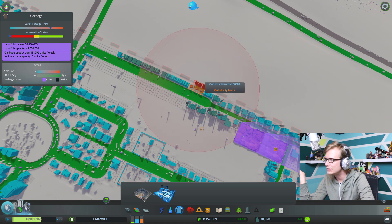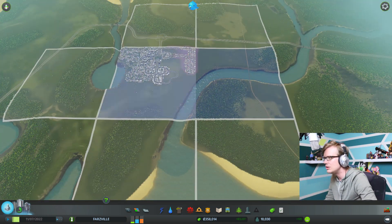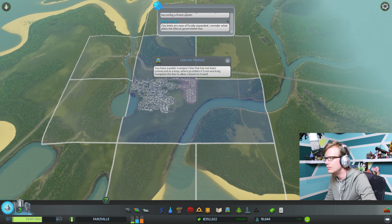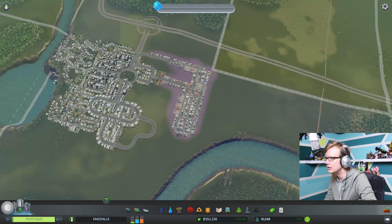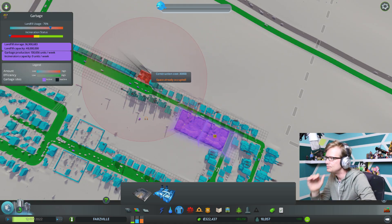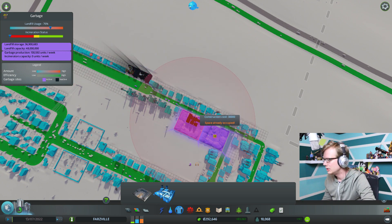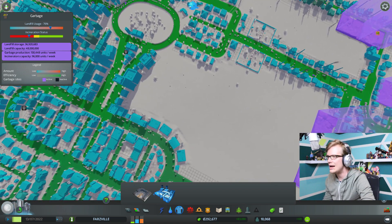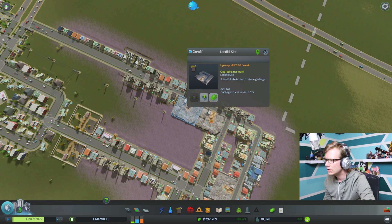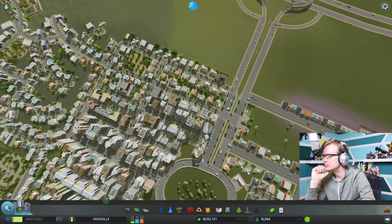Out of city limits? Oh, I didn't realize I hadn't bought that — I'm just gonna buy that then. Let's buy that land. Purchased! I know my line is not finished. Now we build that incinerator. Excellent. I'm gonna build two, actually. And we're gonna start emptying these dumps because they are an eyesore and I hate them. Empty it. Empty it.